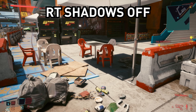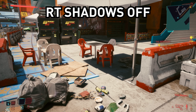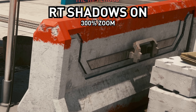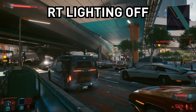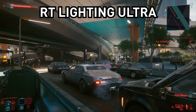Ray traced shadows are applied from either the sun or moon as a light source only, and compared to running ultra rasterized shadows this is a subtle difference. Ray traced shadows can be sharper and are overall more accurate, but regular shadows are still highly impressive. The ray traced lighting setting combines ambient occlusion, diffuse illumination, and if you use the psycho setting, global illumination.